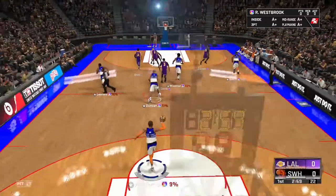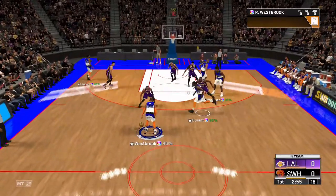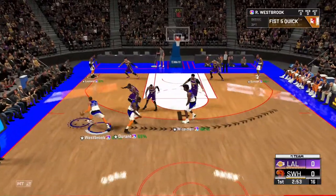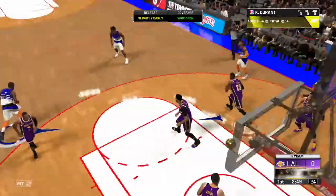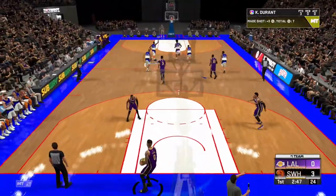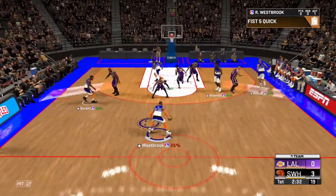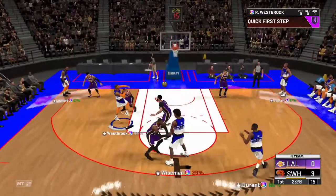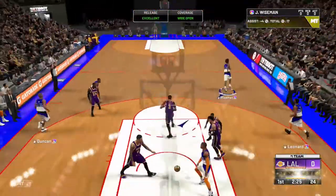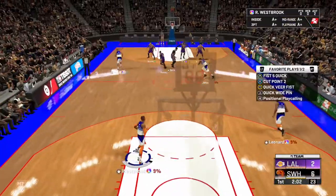The first play is a three-point play and it's my favorite play in this playbook. As you can see, your small forward will get wide open off a screen from your center. It's going to look like a double screen, but you take your small forward — he's going to come off the center and he's wide open.